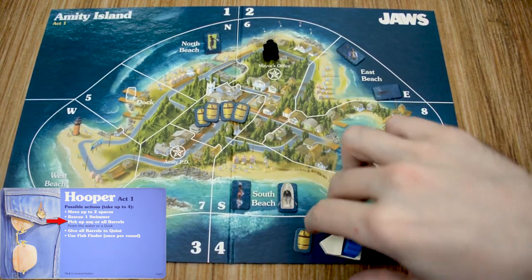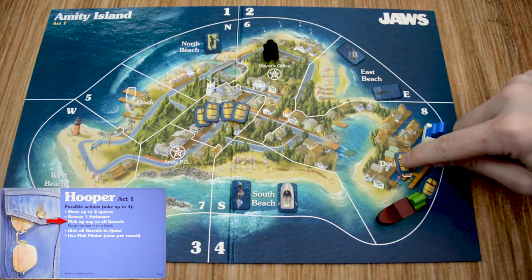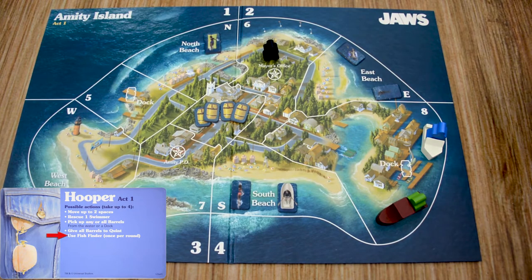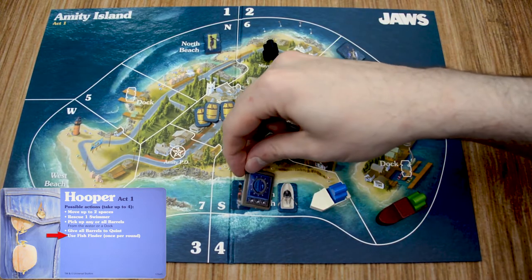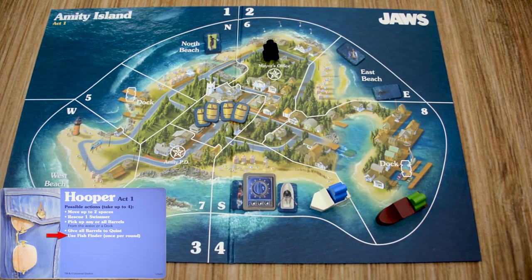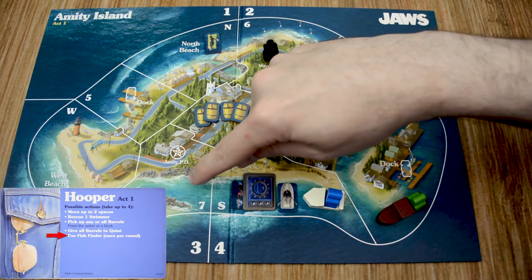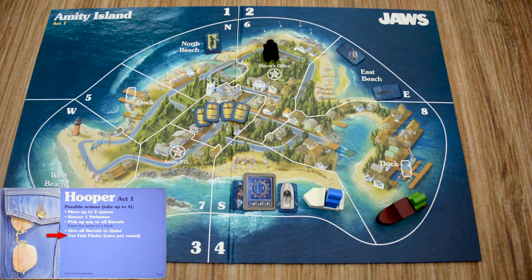Just like Brody, Hooper can rescue swimmers by spending one action per swimmer. If Hooper is in a space with barrels — at a dock or in the ocean — he can spend an action to pick up all the barrels in that space. If he's at a dock with a barrel also present at sea, those are separate actions. If Hooper is in the same space as Quint, he can spend an action to give barrels to Quint. His final action is the fish finder token: when placed in his current space, the shark must reveal if it's in his location or any adjacent non-diagonal space — and he can use this once per round.